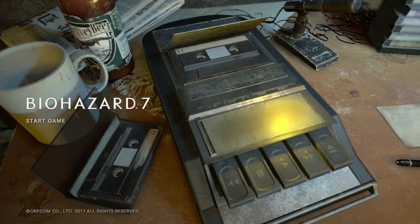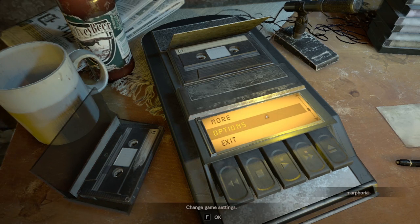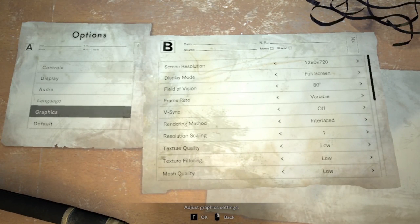To get started with your runs, make sure you're running on these graphic settings to get the best results in frame rate. RE7 doesn't rely on frame rate throughout the whole run, but it is important for the Mia boss fights in the guest house. Go to Options, then Graphics. Make sure your screen resolution is set to 1280x720. Have your refresh rate set to your monitor — mine is at 240Hz. Have your display mode as full screen if you're on Sero-D, or borderless window if you're on Steam.